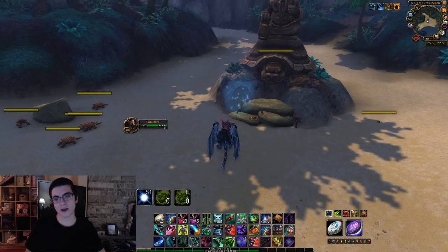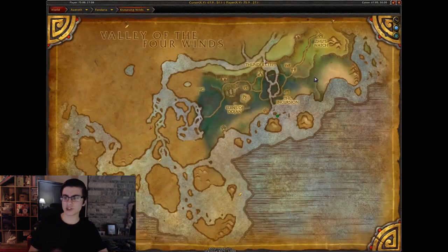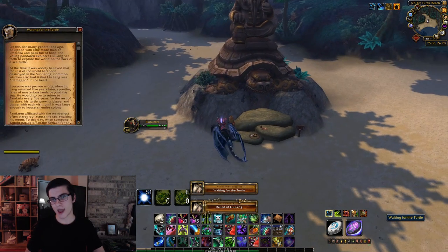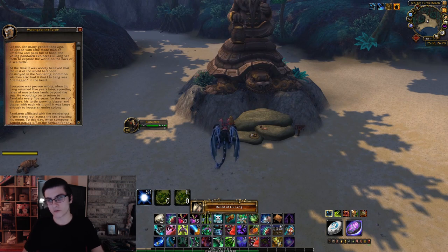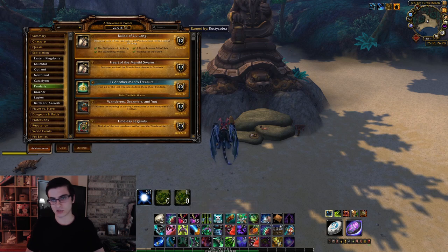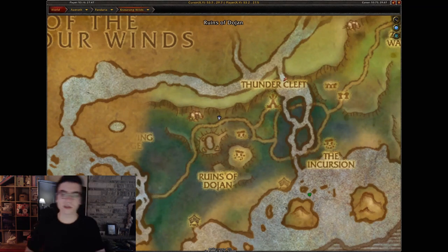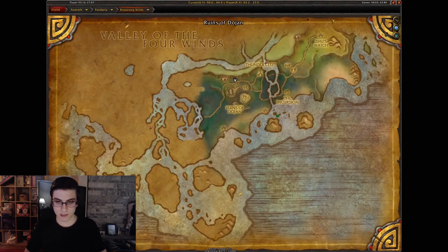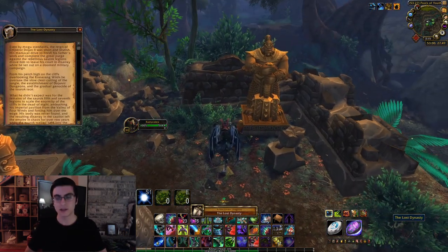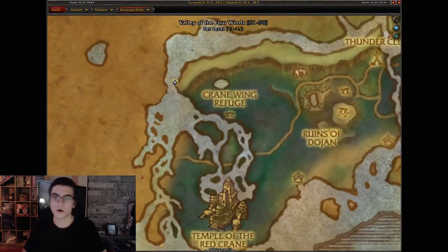Moving on to Krasarang Wilds — note that the map is actually wrong here; I'm clearly on the beach although it shows me elsewhere. My position in relation to the scrolls is still accurate though, so just go to where I am on the map. Head over to this statue on the beach and you get the Waiting for the Turtle scroll. Next one: head over to the Ruins of Dojan — by this Mogu statue near the water elemental you'll have the Lost Dynasty scroll.